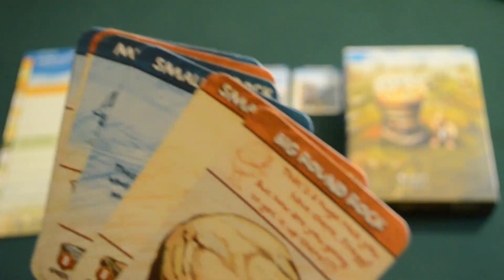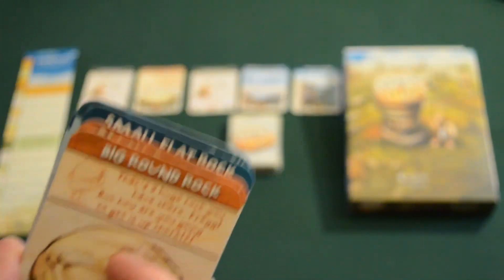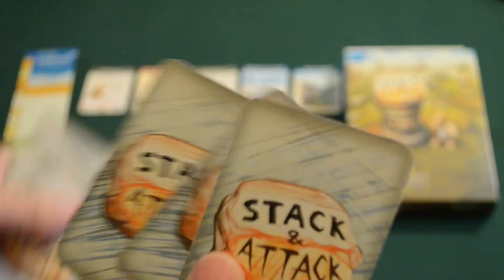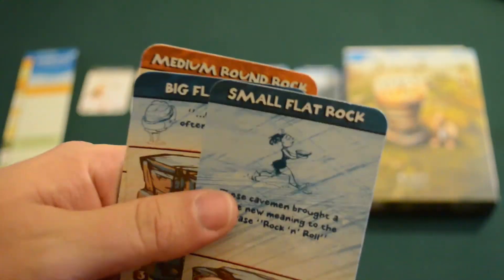We'll get into attacking a little bit later in this video. Right now I just wanted to go over the basics of these cards. So your hand is going to essentially be one of each big rock, one of each medium rock, and three of each small rock. You're going to take this hand up when you start the game and give it a good shuffle. Then you'll draw three cards and you're ready to basically start playing the game. So in my hand I've got one small flat rock, one big flat rock, and one medium round rock.